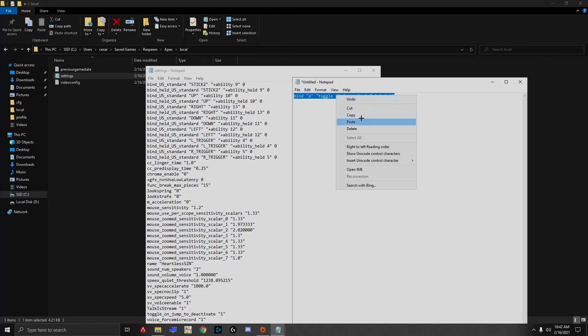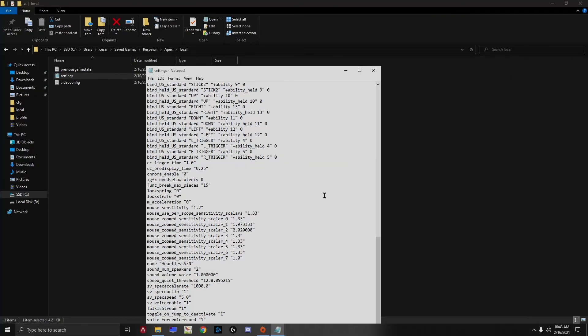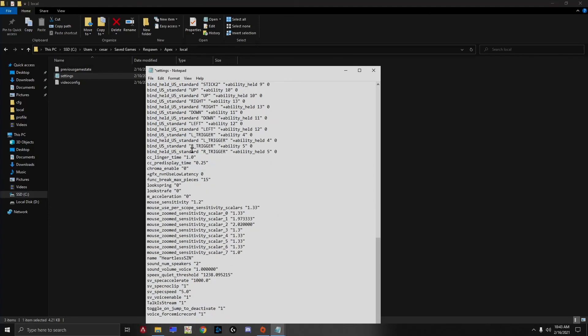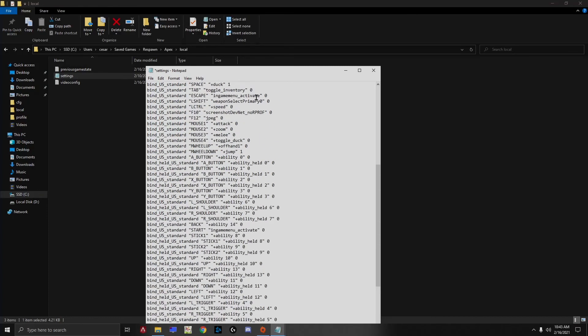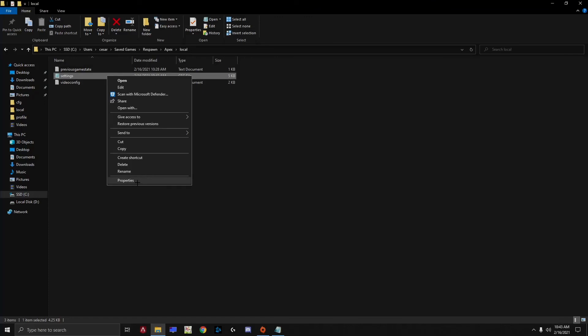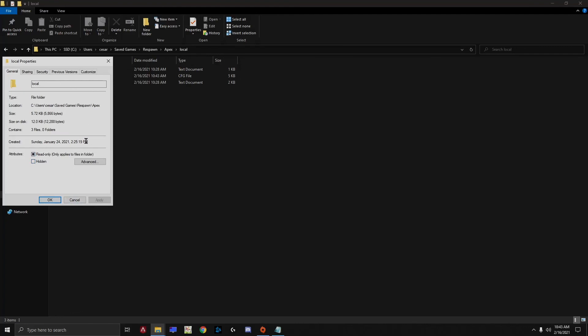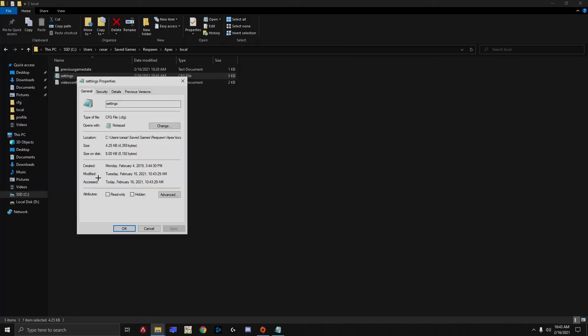So just grab this, copy it, and paste it into the very bottom of the config file. Whatever your file shows, just grab the command. Mine ends up somewhere in the middle but it'll move itself afterwards. Hit paste, you'll see the command there, then hit save and close it. Now go back to the file where it says settings.cfg, right-click it, go to Properties, tick Read Only, hit Apply and OK — make sure you click only the file and not the folder.